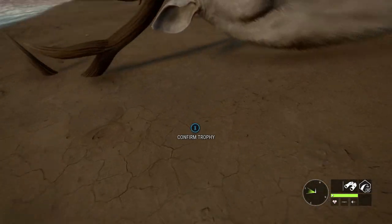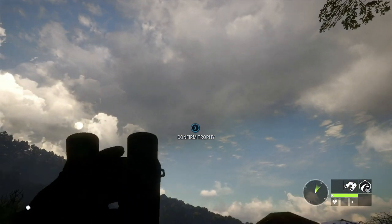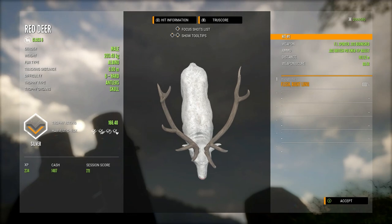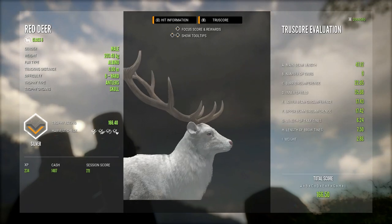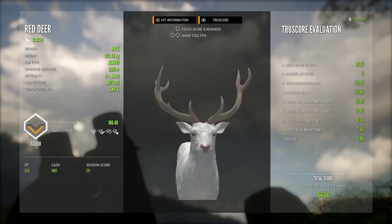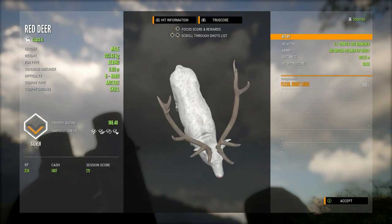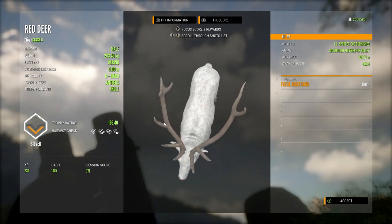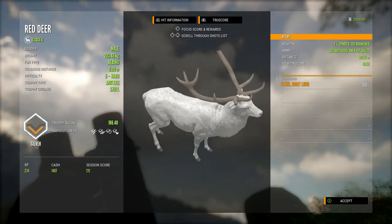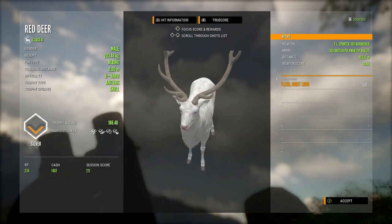He landed on the shoreline of the lake — absolutely gorgeous looking animal. Picking him up he is a 166.40 scoring silver albino. The antlers are mismatched in terms of not being the same rack, but they honestly don't look too bad — that is definitely something that could happen in real life. The albino red deer are one of my favourite rares in this entire game; they just look so nice and clean, and when you see them they really stand out compared to a normal red deer. That is still a really awesome harvest.